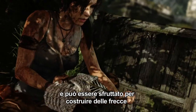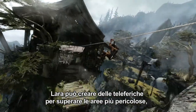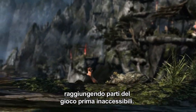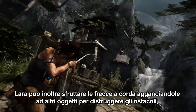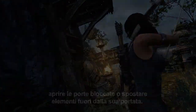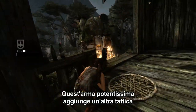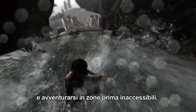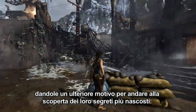Lara's bow remains as versatile as ever, and with the addition of rope, it can now be used to create rope arrows to attach to certain points. Once this technique is mastered, Lara can create her own zip lines, using them to cross perilous areas such as chasms and rivers to reach new locations previously inaccessible. Lara can also attach a rope arrow to destructible elements in the world to help clear barricades, open locked doors, and move objects that are out of reach. The shotgun introduces a new combat mechanic to Lara's arsenal, but its secondary use is to blast barricades and open areas that were previously blocked, giving Lara yet another reason to return to areas and scour them for hidden secrets.